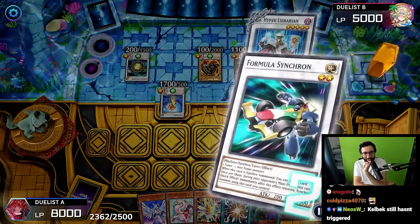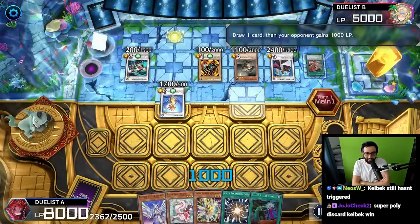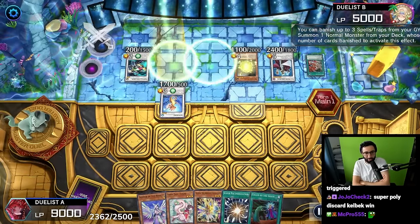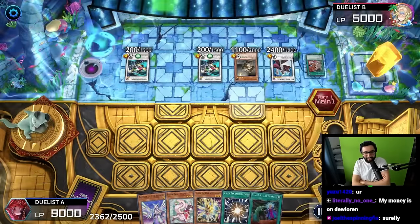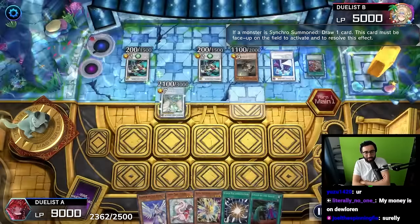Are you gonna bounce Exodia to your hand somehow? What's the play here? Let's see how this win-con plays out. Upstart Goblin - literally drawing our whole deck here. Treasure Panda banishing the Upstart Goblin, special summoning another piece of Exodia into another Formula Synchron. More Pot of Greeds. He's got Into the Void so I don't know how he's going to keep the Head of Exodia in his hand.